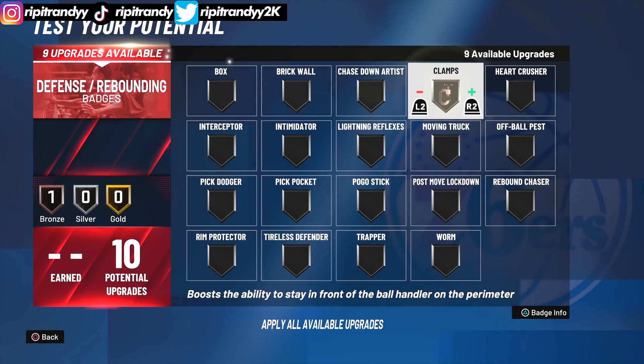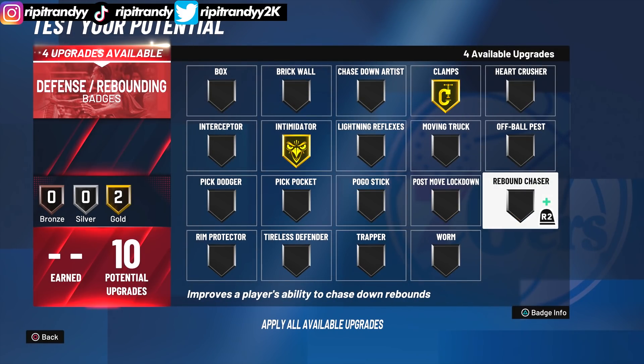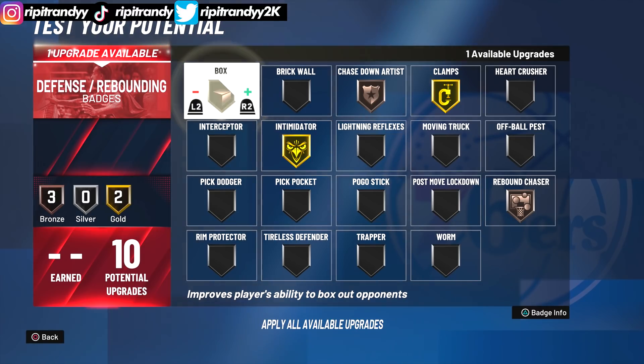Now we have 10 defensive badges. Gotta put clamps, gotta put intimidator. Since you're probably going to be playing the two or the three when you're playing park, I recommend you put rebound chaser bronze, chase down artist bronze, and then box and rim protector.